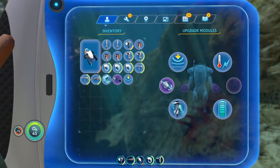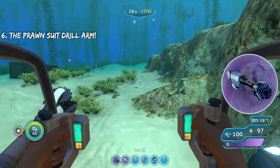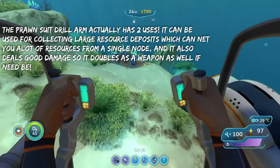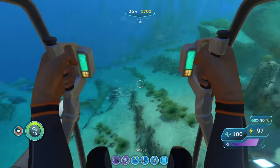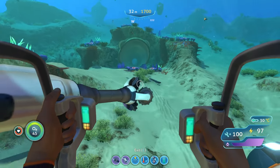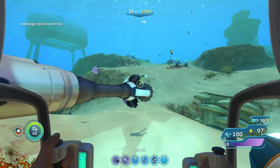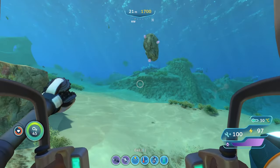The last arm you're going to want is the Prawn Suit Drill Arm. The Drill Arm allows you to pick up large resource deposits — it's the only way you can pick those up, like copper deposits, coarse deposits, titanium, etc. There's one for just about every resource in the game. It also serves as a pretty good weapon against creatures, because it does quite a bit of damage compared to the other arms.